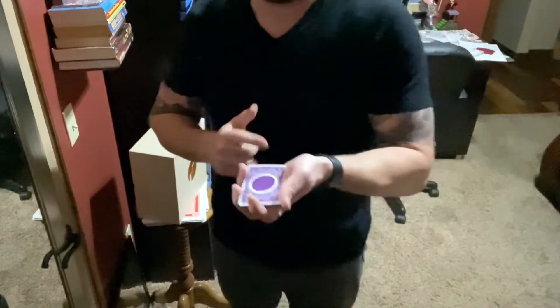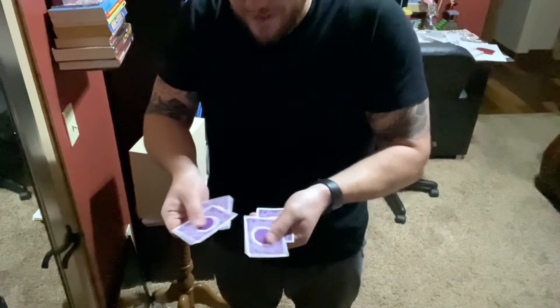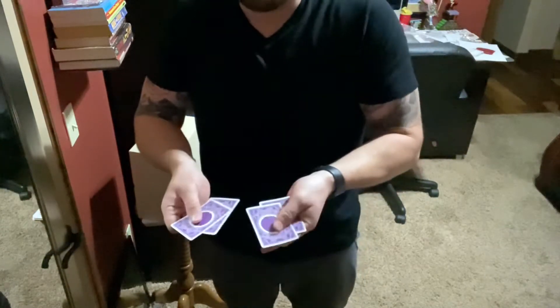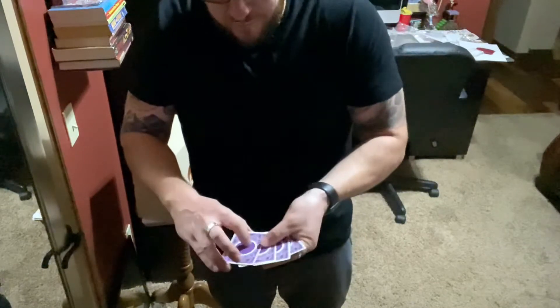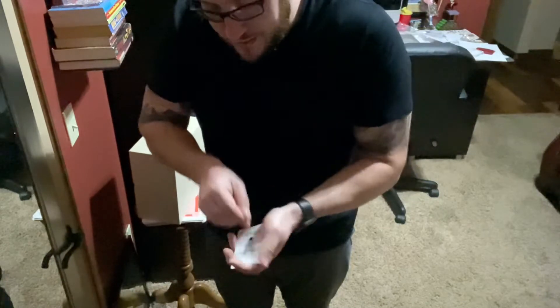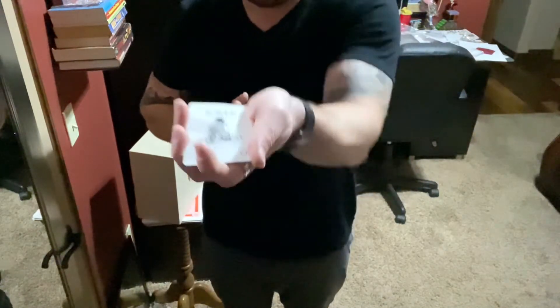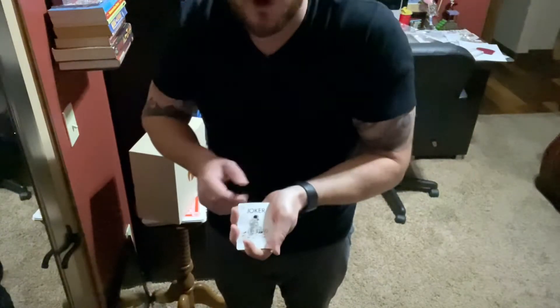Hey, what's up guys. I've got a card trick that I'm going to show you, and then maybe at the end I'll teach you how it's done so you can do it to your friends and family. I've got some cards here, four to be exact: one, two, three, four playing cards. I'm going to show you one of these cards — one of these cards is a joker. In this case it's a little moon man.